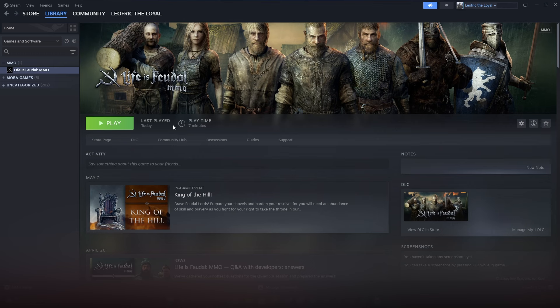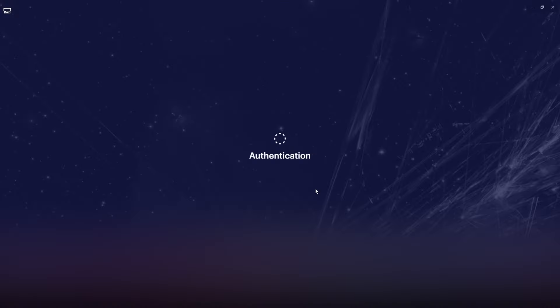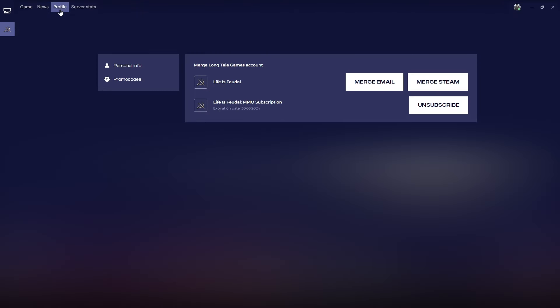If you're playing via Steam, select Life is Feudal MMO from your library and click Play. This action opens the launcher where you can find the Profile tab.